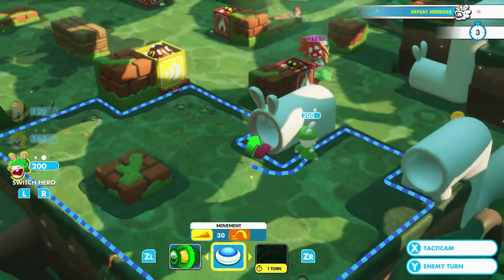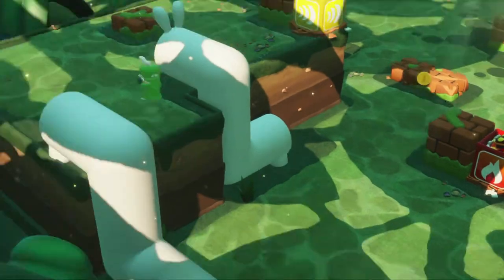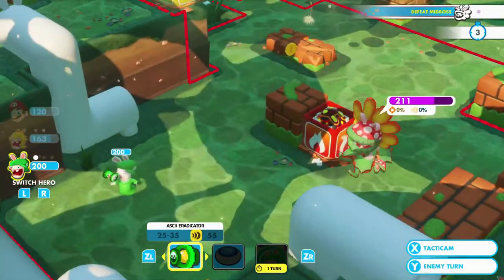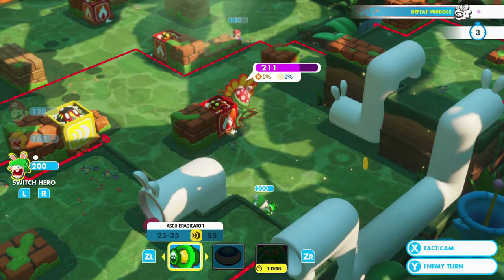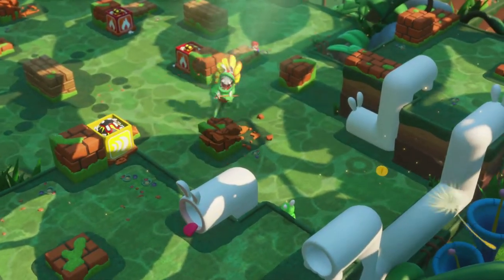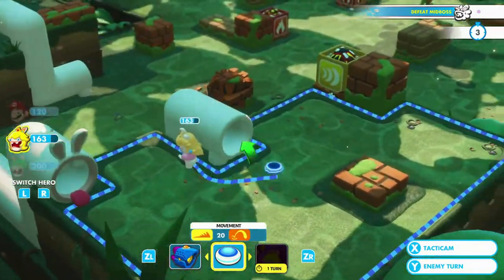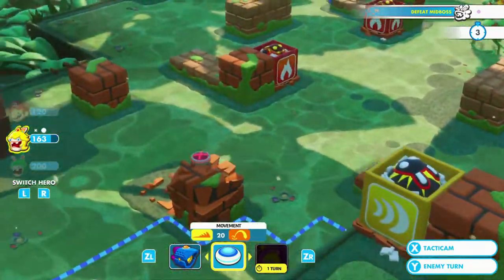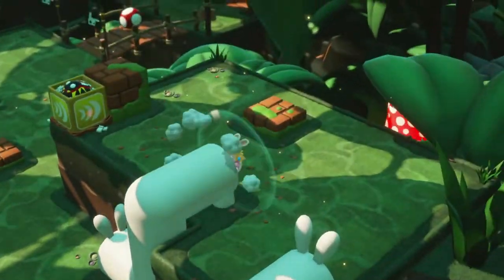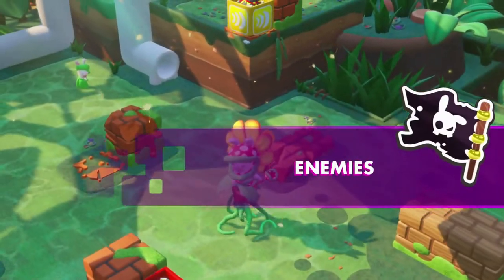I don't see why it had to hit the piranha plant. Let's go ahead and take down the cover box. That will lead it to burn. Now Rabbit Peach is up — not sure if I can reach my guys. Rabbit Peach needs to step it up a little more. The turn is over.